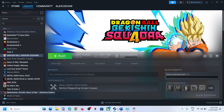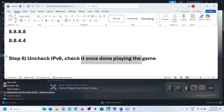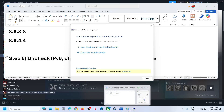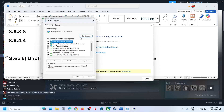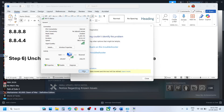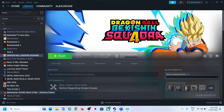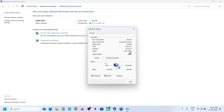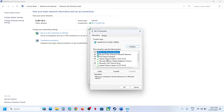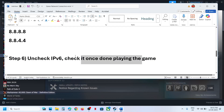Close the settings, launch the game, and check. If still not working, the next step is to disable IPv6. Go back to Control Panel, click on your Wi-Fi, click Properties, and uncheck Internet Protocol Version 6. Click OK and close. Launch the game and check. Note: remember to re-check IPv6 once you are done playing the game.